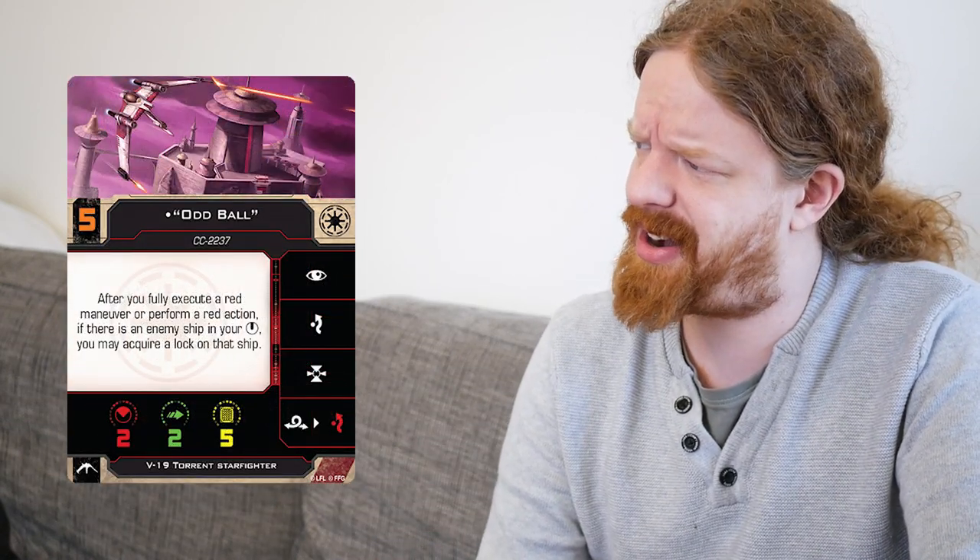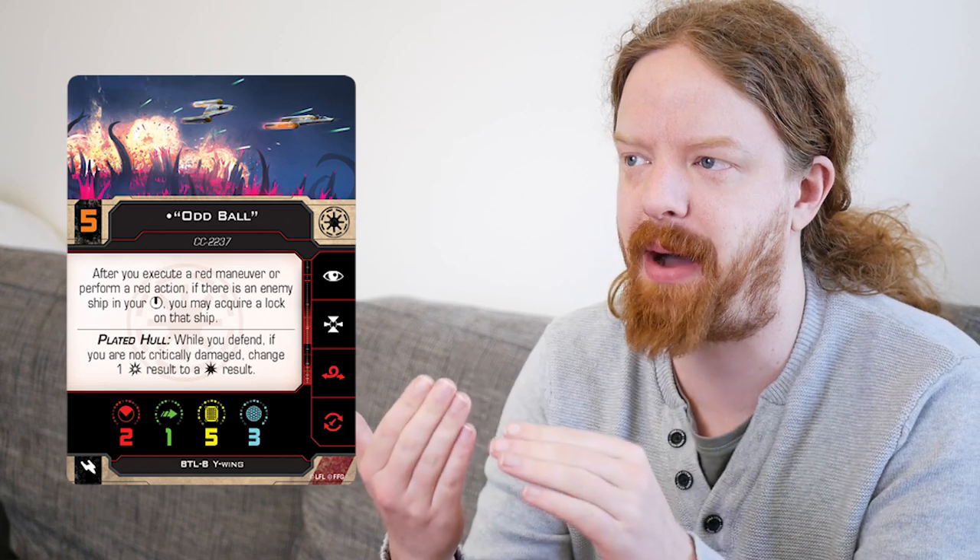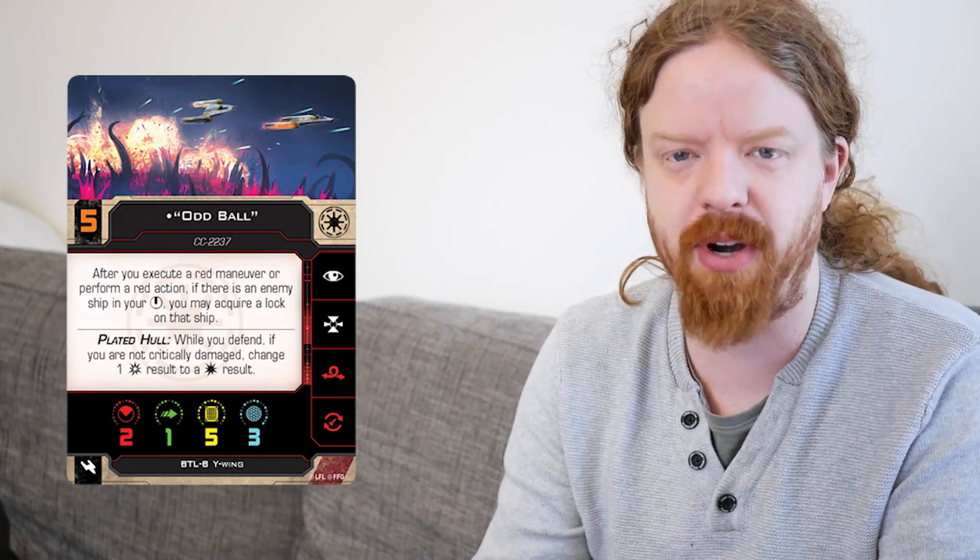Let's talk about Oddball for a second. Oddball's Initiative 5 reads: after you execute — and take note, that does not say fully execute like the other Oddballs — a red maneuver or perform a red action, if there's an enemy ship in your bullseye firing arc, you may acquire a lock on that ship. So for the first time, Oddball is able to use his ability without having to fully execute his maneuver. The Y-Wing's got a 4 forward red, 3 hards, and the K-turn. If he had a lower initiative, it means you could intentionally bump and then the ship might fly away with a target lock attached to it so you can still shoot it. It's possibly a mistake — it seems like he would just have the same ability across all three, but whatever.